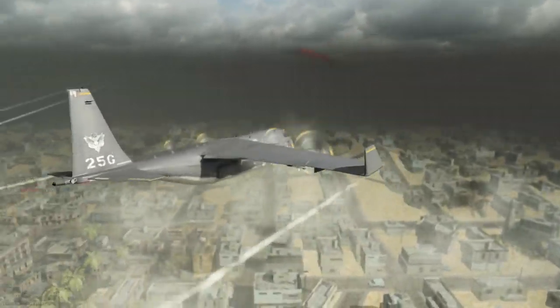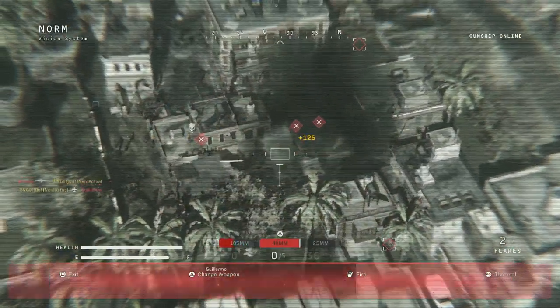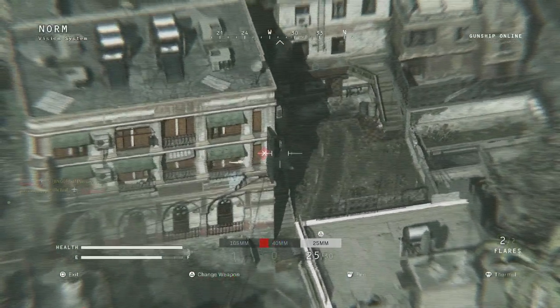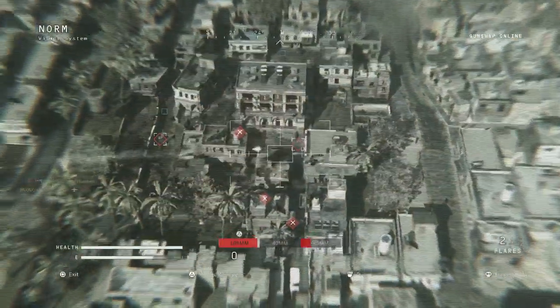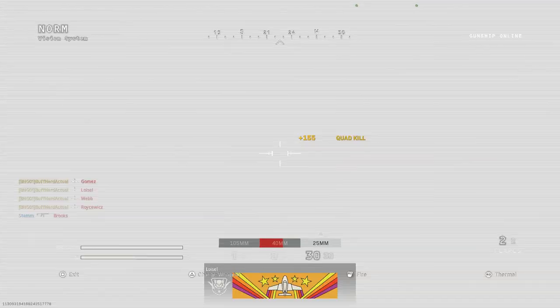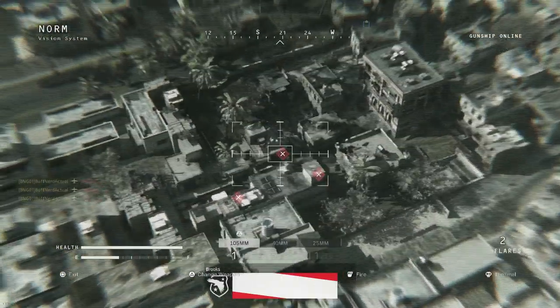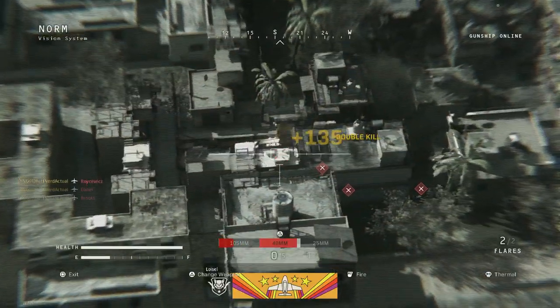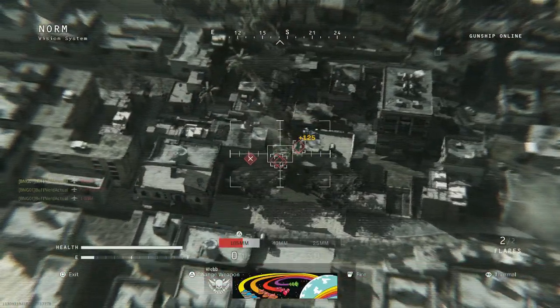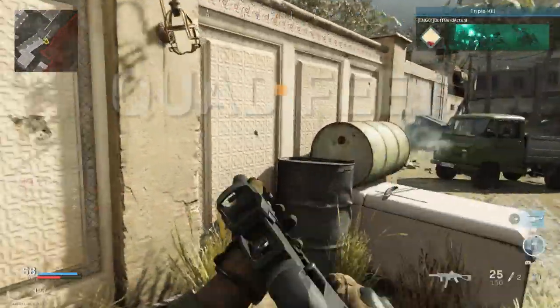I've always preferred slower-firing, harder-hitting weapons like the AK-47s and the UMP 45s. It's great to see a weapon like this in the game. I'm curious whether they'll eventually add the Vector — I think that was leaked early in Season 1 but may have become what we see as the Striker 45 now. The Striker 45 itself is unlocked in the battle pass around tier 30, so it's the second weapon unlocked in the Season 2 battle pass.